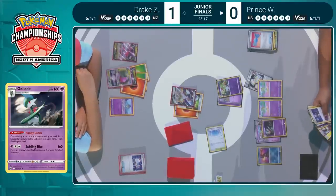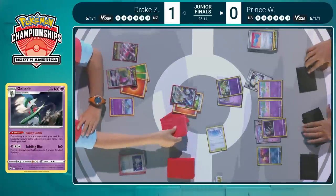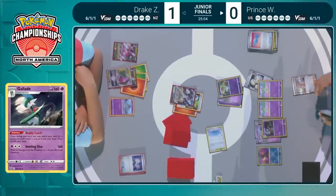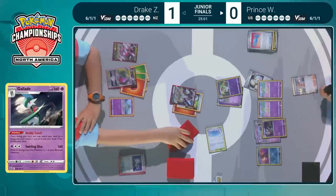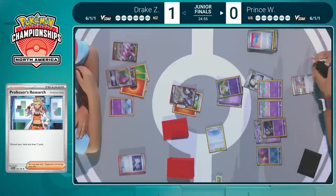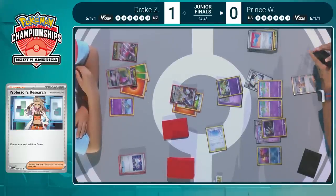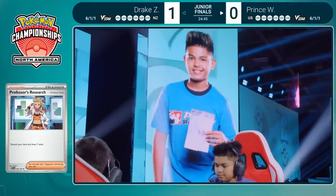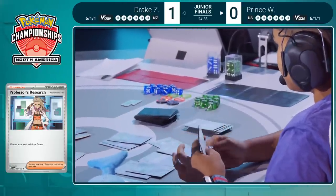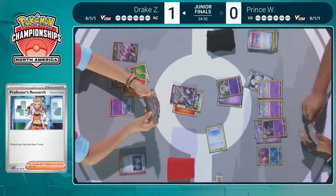Buddy Catch going into the deck, allowing Prince to get a supporter out. So happy to see so much Gallade action in this Finals match. Adding the Research to the hand — obviously can't play it this turn as Peonia was used on the last turn. Adding the Research now so it will be something to use in the future. Just going to cut the deck, and that's going to be it — over on to Drake's side of things.